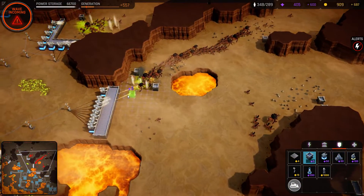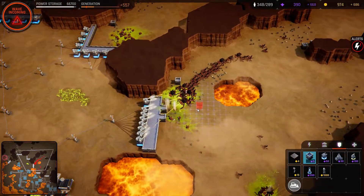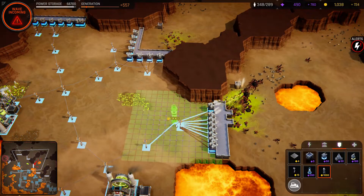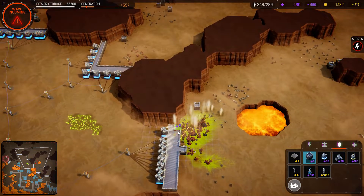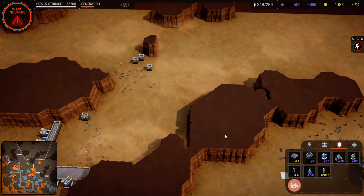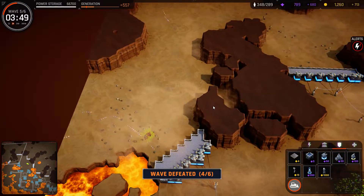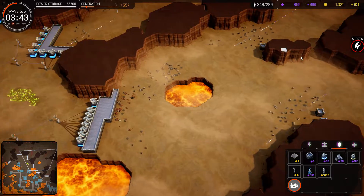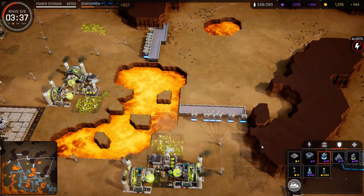The power generator - some exploders in there. The power storage is holding up quite nicely, so the generation is definitely enough. The first command tower will probably be right here, and might be right here. The corners always get hit a lot. Remove the bits and pieces. Wave four out of six - nice. So yeah, I forgot to double up this wall. I'll probably want triple or quadruple walls for the last wave.